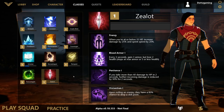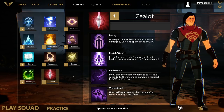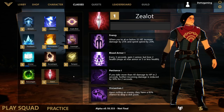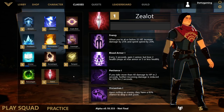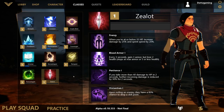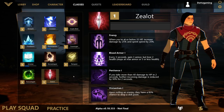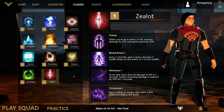Our final class is Zealot, which is not tied to any specific gauntlet. It's a feast-or-famine type class that rewards early aggressive gameplay. Frenzy means when at or below 35 HP, you increase your damage by 25% and sprint speed by 20%. Blood Armor means every 3 seconds you gain 3 armor but lose 2 health, stopping at maximum armor or 5 or less health. Pertinence means if you take more than 40 damage to HP in 2 seconds, further incoming damage is reduced by 30% for 2 seconds. The main reason people love Zealot is Vivisection: upon exiling an enemy, you have an 80% chance for them to drop a skill point.